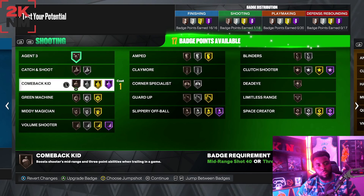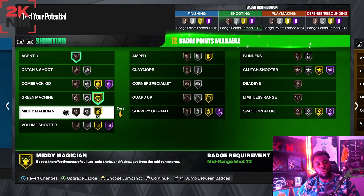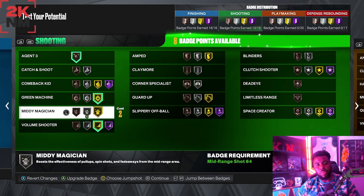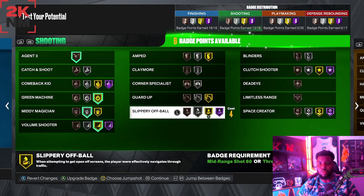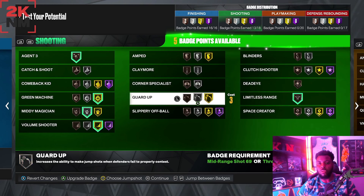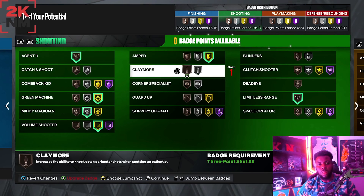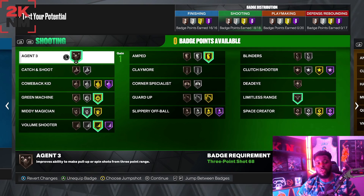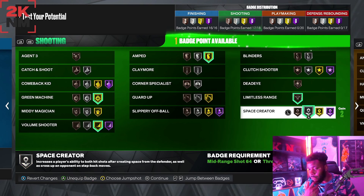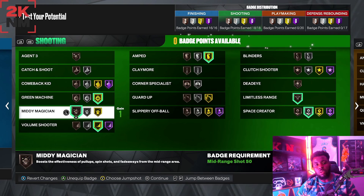For shooting badges: agent three because I'm a fader, green machine, volume shooter, mid-range magician, limitless range, and amp — amp is very important. If you're not a fader, you can swap agent three for space creator on silver or even bronze. This setup gives you bonuses to consistently hit with your 75 three-pointer.